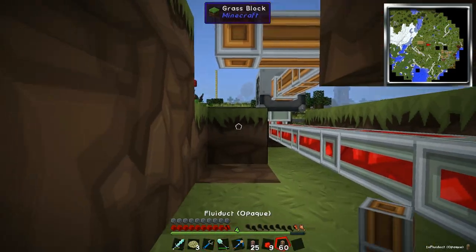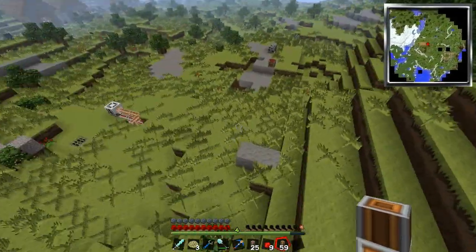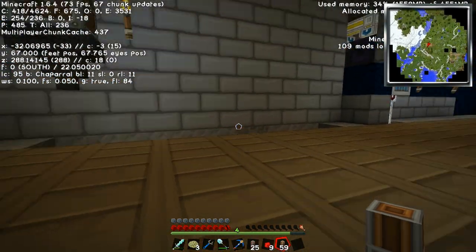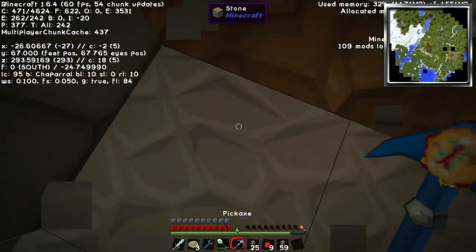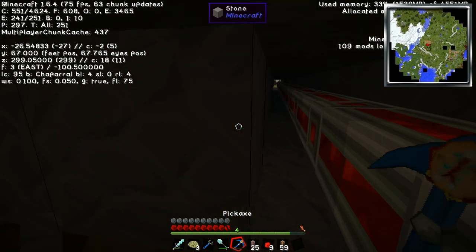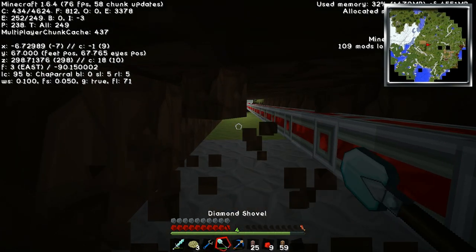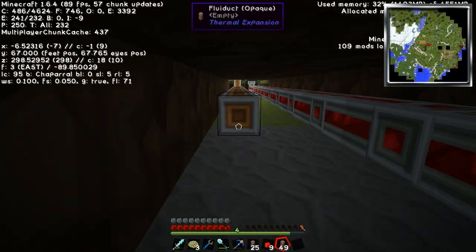Crescent hammer - let's grab this guy. Actually, we could probably break into the basement at some point. Y67 is right here. If we go out we could probably intercept it in straight line with this. Oh, here we go - look at this, perfect! We're probably going to need nowhere near 64 fluid ducts, but we could always use them for something else. We might actually set up a rancher by the cows and see if we can get some tanks filled with milk, because milk could be useful for something one day.